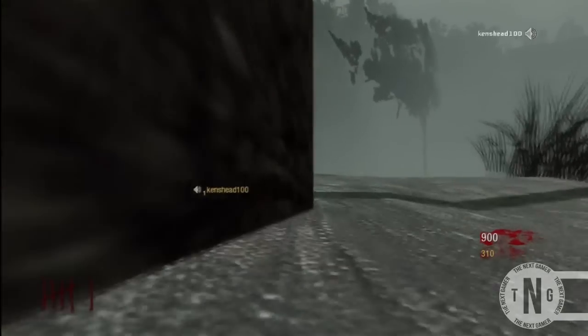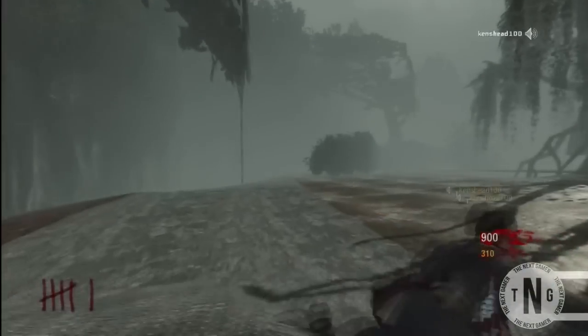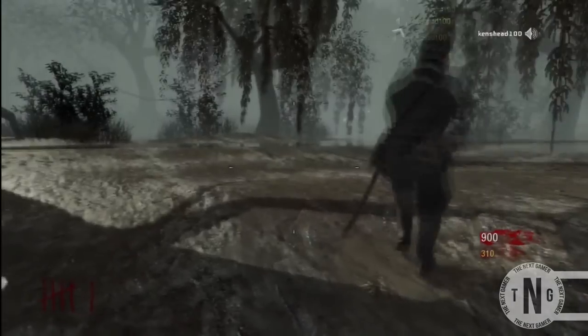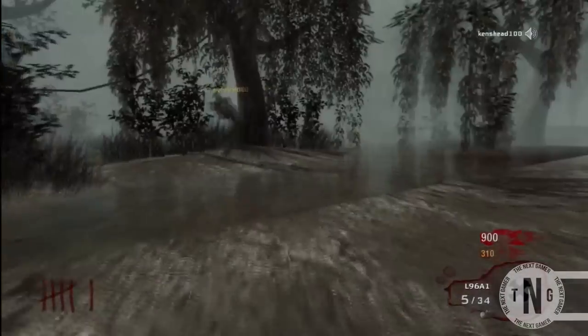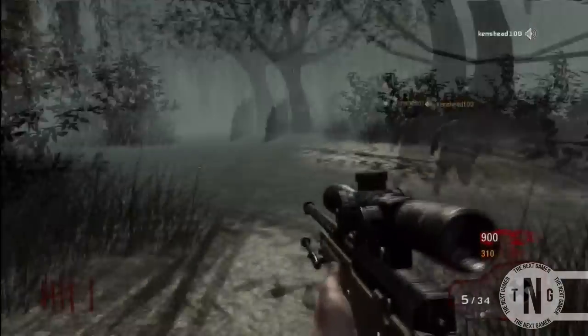Once you come to this bit over here, all you want to do is look up in the sky and carry on pressing X, and you should land on the flat ground — now you're fully out of the map. If you enjoyed this Black Ops glitch, please like the video for more Black Ops glitches. Have a nice day, thank you and goodbye.